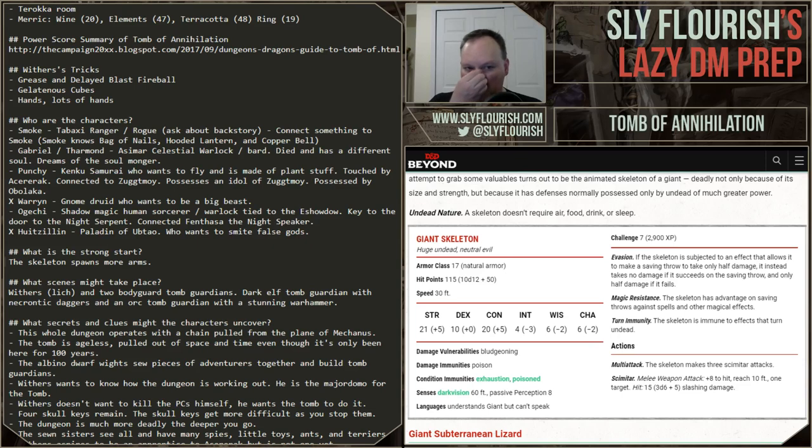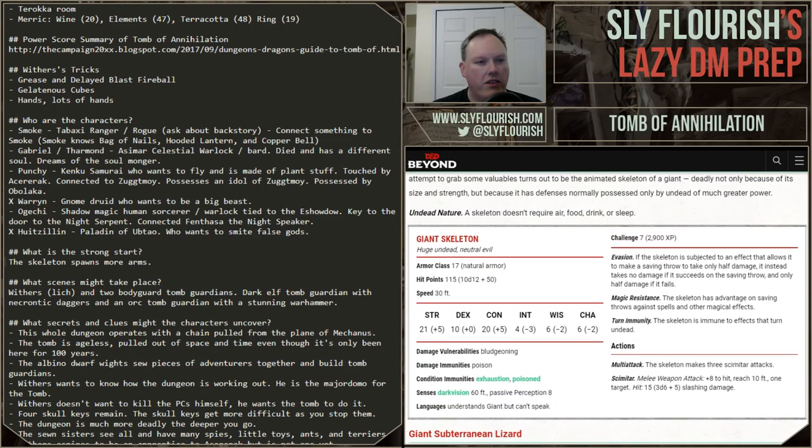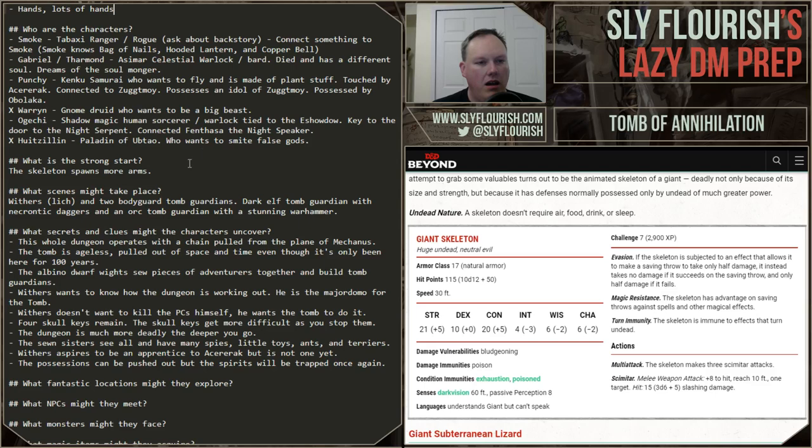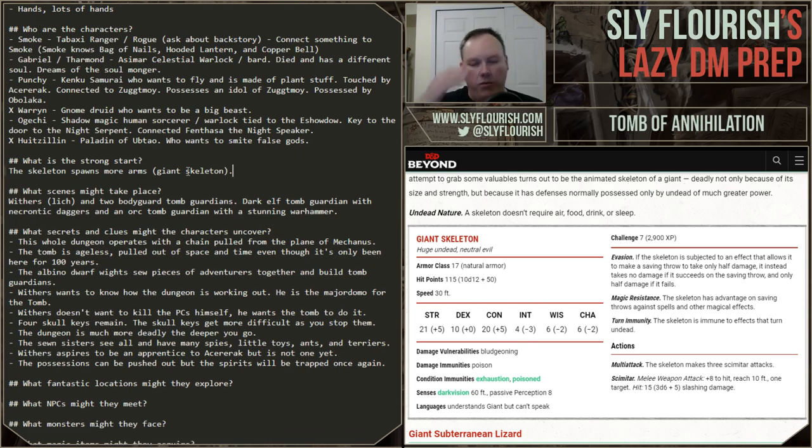That's going to be a good tough fight. We'll give it one extra attack, so four attacks hitting for about 15 damage each — that's tougher than the normal tomb guardians. They have five keys they need, and in my version the keys are going to get harder and harder as they go. The final one's going to be really tough. The first one was just a normal skeleton, this one's a giant skeleton, the next might be an undead mage or even a death knight.